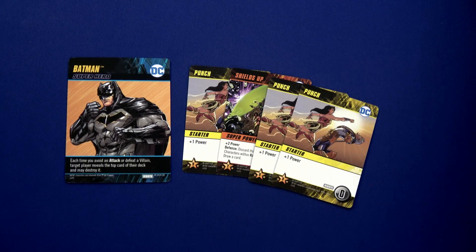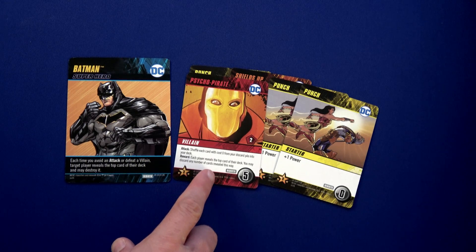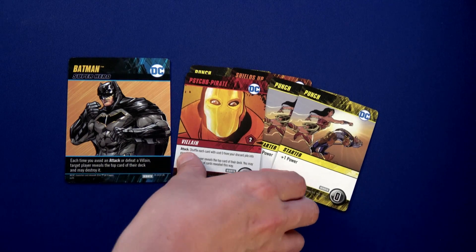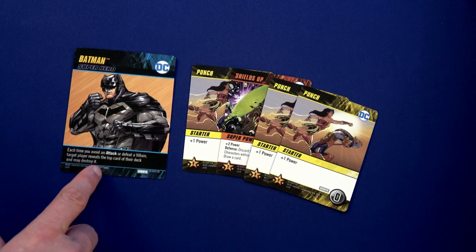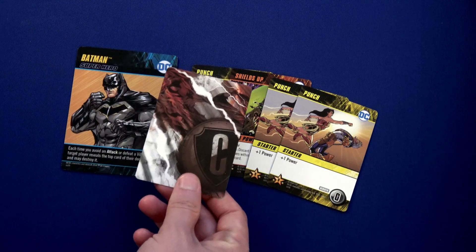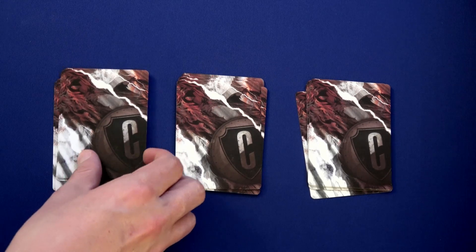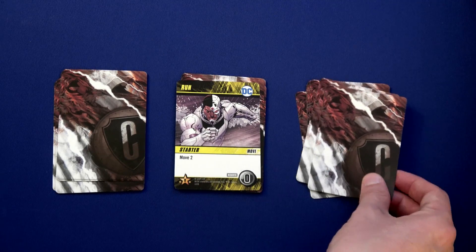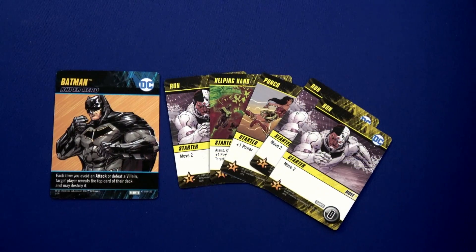Batman has five power in hand, so he's just going to attack the Psycho Pirate right now to take him out. The reward: each player reveals the top card of their deck and you may discard any number of cards revealed. Don't forget Batman's ability — each time you avoid an attack or defeat a villain, target player reveals the top card of their deck and may destroy it. Batman destroys a Punch. Wonder Woman discards her Run, and the Flash discards a Punch — all discarded.